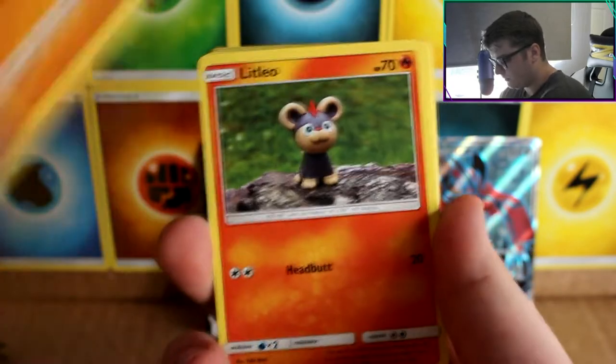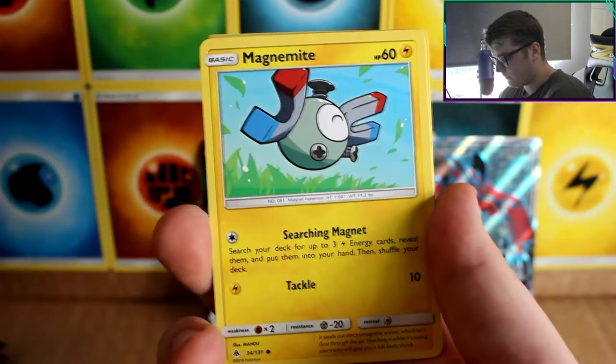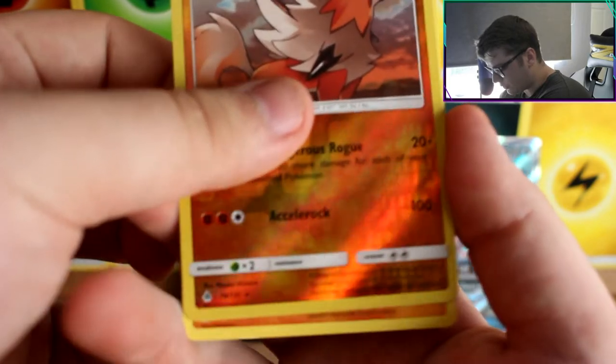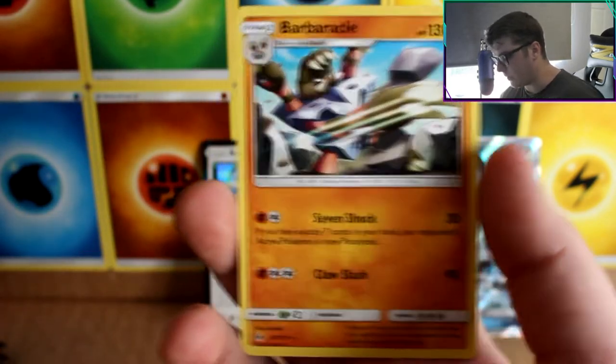A bit of a dry spell right now — see if we can get anything in this one. Hawlucha, Litleo, Burthroo, Inkay, Magnemite, Conkeldurr. Lycanroc is our reverse and that is a reverse rare — yes it is, wonderful! And then our rare is a Barbaracle.